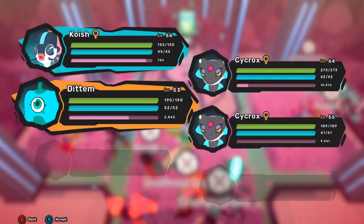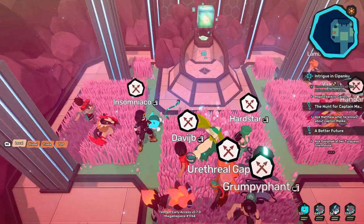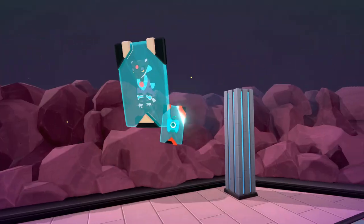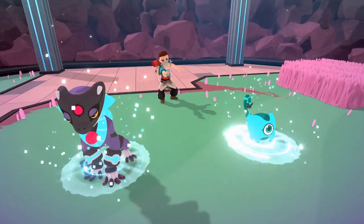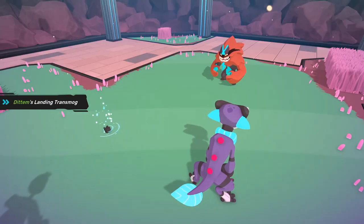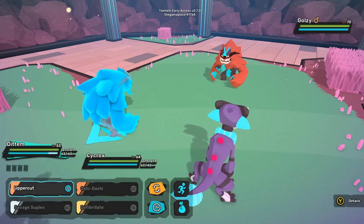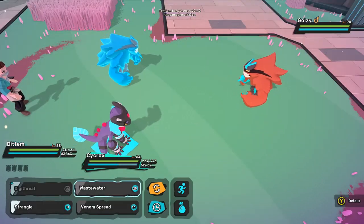In addition to Koish, you can bring along something like the new Temtem Cycrox, or maybe a Zaobian, or any sort of Digital Temtem that you picked up for fodder. But really the best option is going to be Koish with Iridescence. Once you are able to defeat these members, you can make your way past them and access the grass area where you'll be able to find level 70 Goalzi. This is once again another potential leveling area for you.